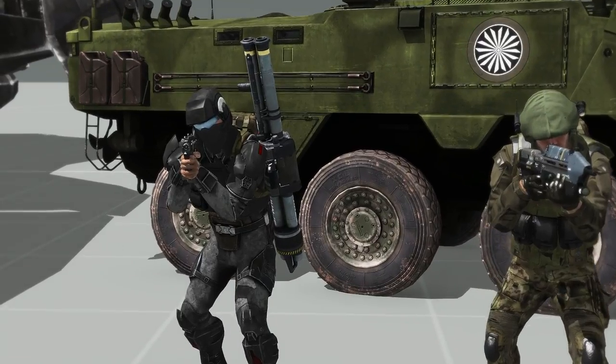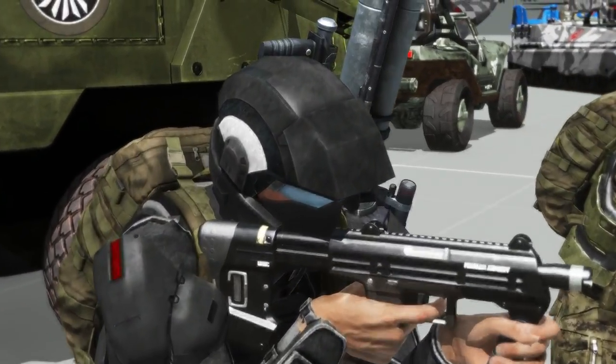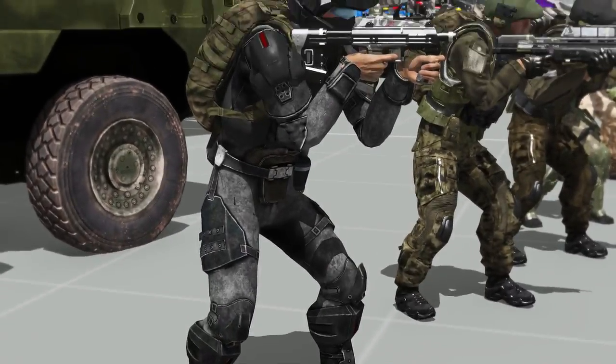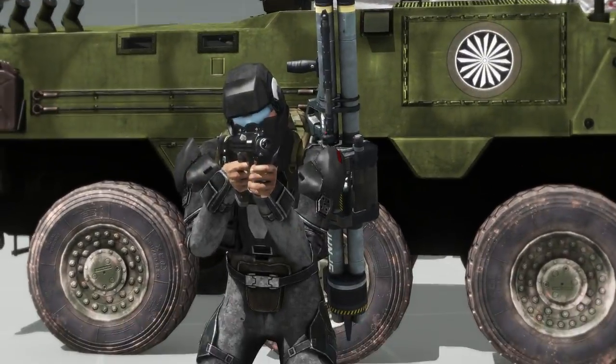They use the Atlanta Falcons logo, which is because obviously they use the one hawk. Here we've got probably one of the coolest additions - Morthon's Halo 3 marines. I want to talk a bit more about those later in the video. Pretty cool stuff.